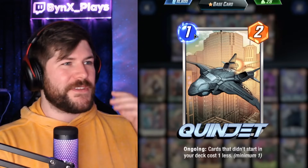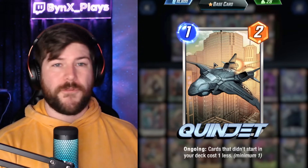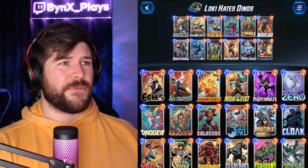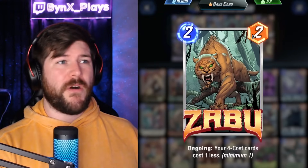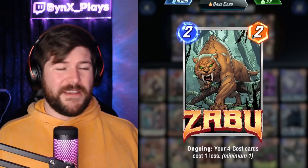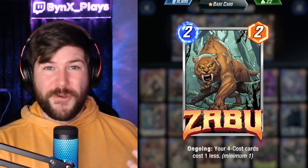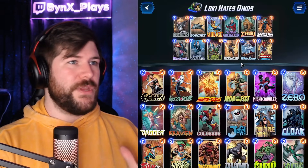Other cards we have to support this are Quinjet — Quinjet is Loki's best friend. Pretty much every Loki deck focused on playing Loki often is going to want Quinjet to discount those cards. We have Zabu in here because we have two four-costs in Nick Fury and White Queen, but also getting a lot of energy cheat on your Loki turn is crazy. If your opponent has any four-cost cards and you have Zabu down, you get an additional trigger. With Quinjet, Zabu, and Loki, those four-cost cards are going to cost a single energy.